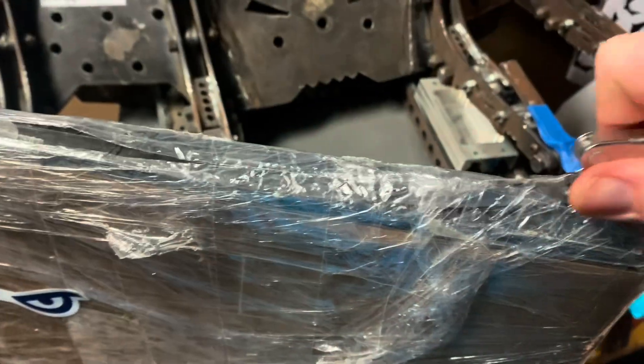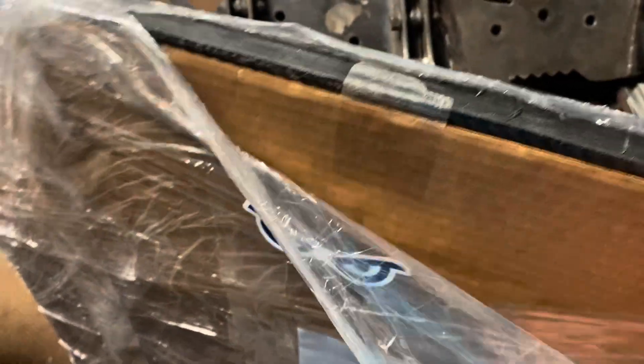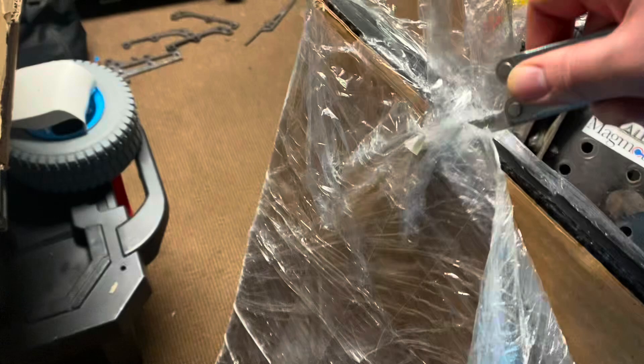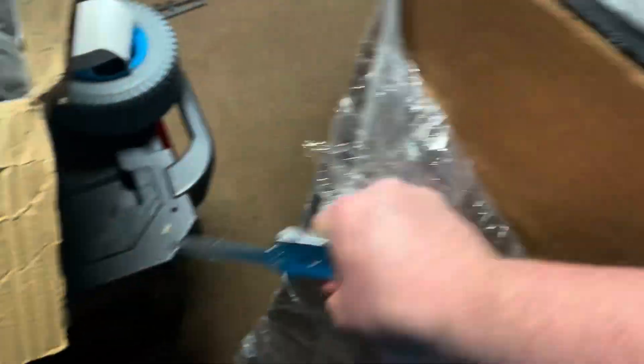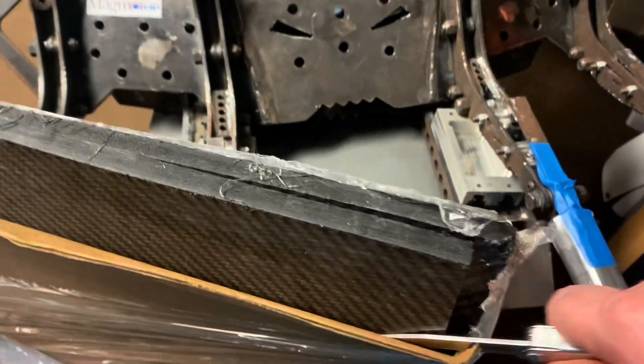Huge. I'm sure all the Boy Scouts out there are like, Zach, you're doing it wrong — and I'm sure I am, but I am at least cutting away from myself, so I've got that going for me. And here it is — basically two giant sheets of Tegris, which is essentially BattleBot-sized carbon fiber. This is one of the ways we're going to shave weight out of this build — with this giant sheet of high-quality Tegris.